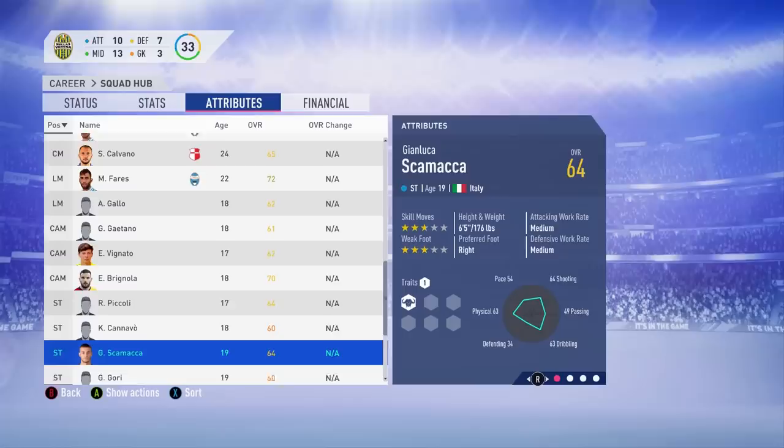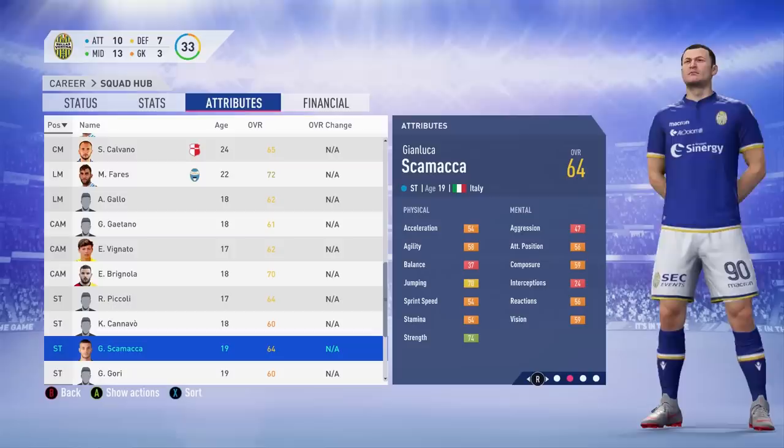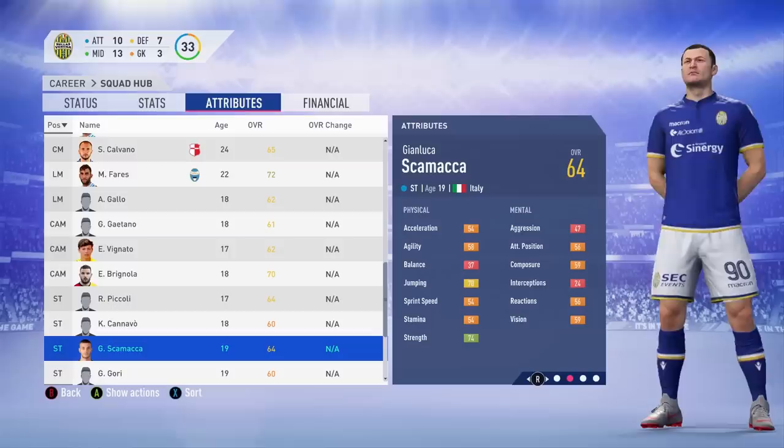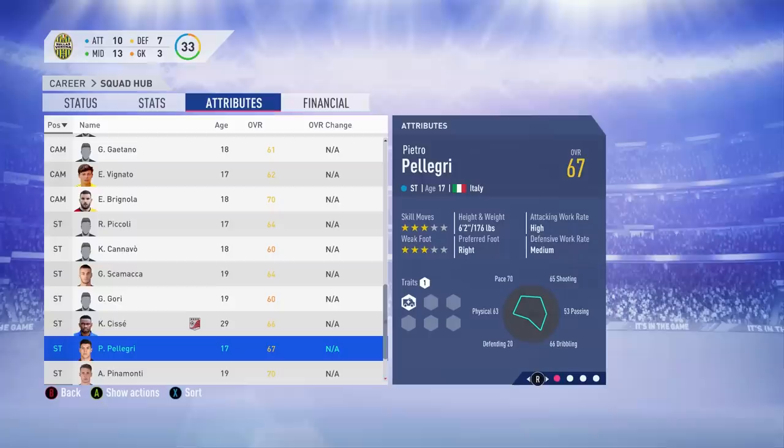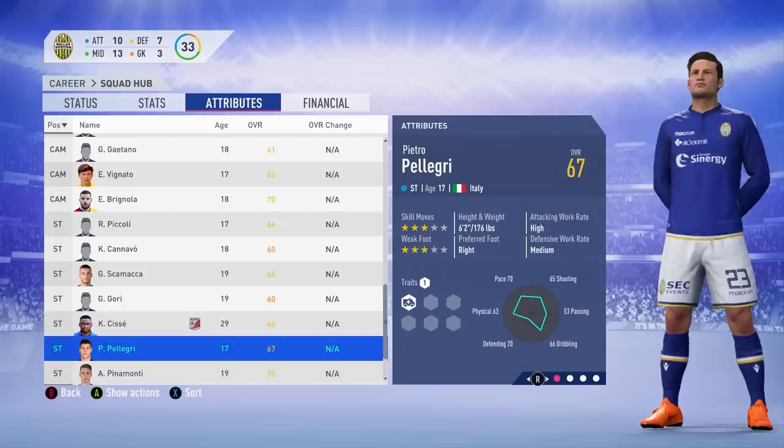We move on to Gianluca Scamacca, the target man forward who was at the under 20 World Cup — he actually scored the goal that was disallowed in the semi-final. A big presence up front at only 19 years of age. Then Gabriele Gori, who was at the under 20 World Cup but didn't get too much game time. And Pietro Pellegrini — a young Italian striker in this side who for some reason wasn't at the under 20 World Cup.